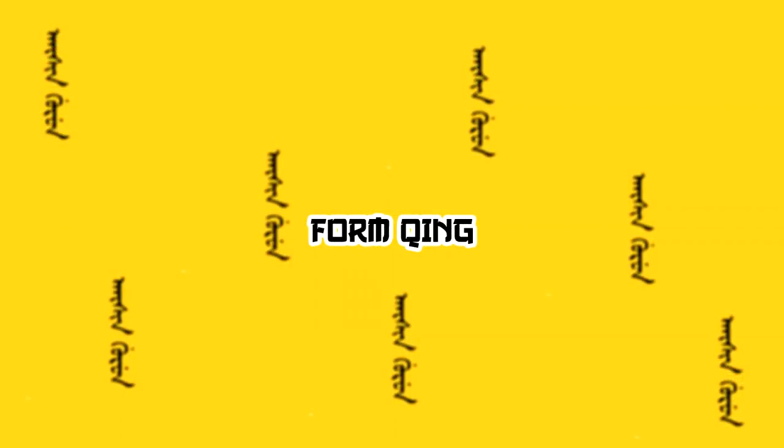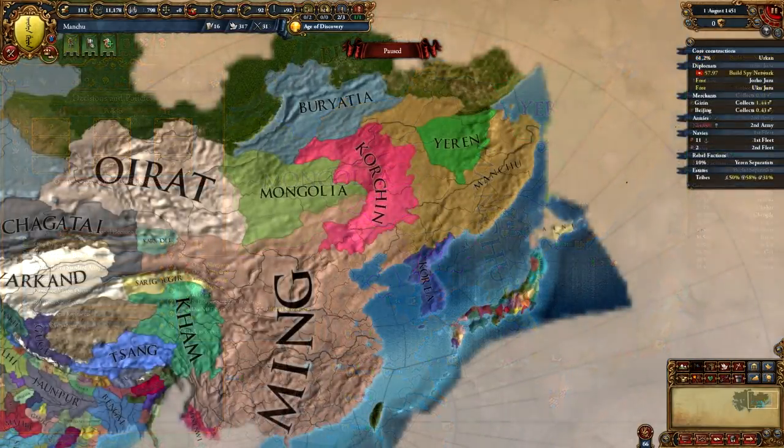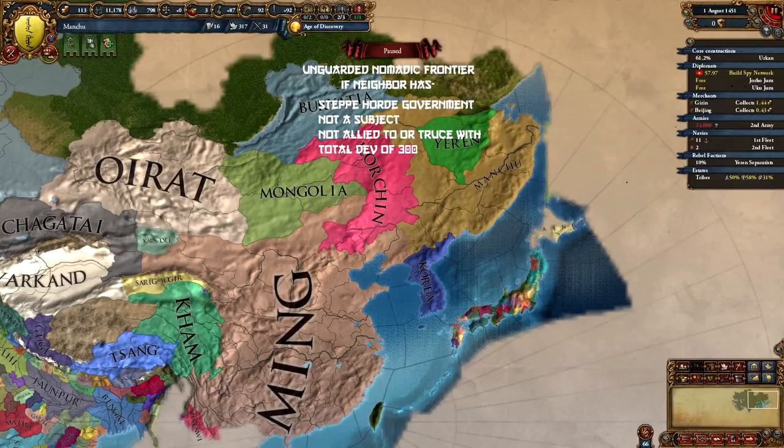Next step is to form Qing, for which we need those provinces from Ming, which is a bit tricky because at this point you can't really take on Ming. Even though you have your awesome steppe cavalry with bonus shock damage in flat terrain and your Manchu banner units, Ming's force limit is just too big. The best way to defeat Ming this early is by triggering the Unguarded Nomadic Frontier disaster. This disaster is unique to the Emperor of China — Ming at this point — and it can fire if a neighboring country has government form 'steppe nomad' (that's us), is not allied to or a subject of Ming, does not have a truce with Ming, and has a total development of at least 300, which we don't have yet. So let's first work on getting to 300 dev, which just means uniting more tribes.